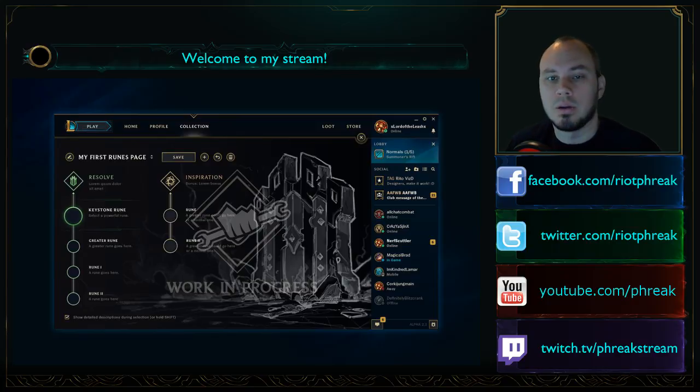Why are the runes and mastery changes coming? Why are we replacing everything? It comes down to creating interesting choices — concentrating power into fewer choices so that each selection matters more. In the current rune system, you could choose to run 8 or 9 armor seals, which isn't a very compelling choice. The goal is to give you more concentrated but more interesting choices where you're actually doing cool things.